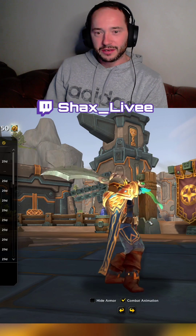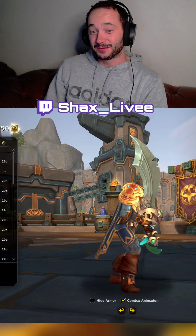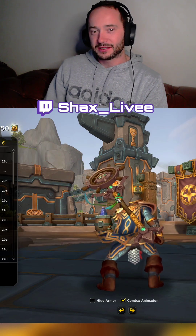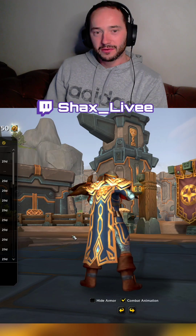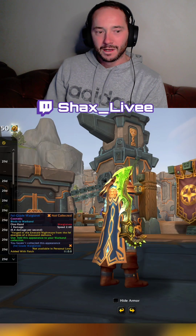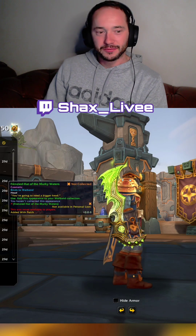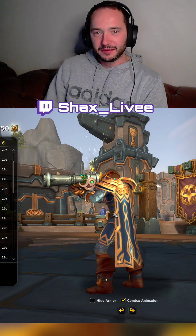The Radiant Cutlass — dude, look at that, that's actually a cool weapon! We also have the Radiant Sigil, which is a staff, the Plunderstorm staff, and a Plunderstorm crossbow — that's not bad. Then the Blade War Glaives, which look cool, and the Plunderstorm Radiant Hand Cannon.